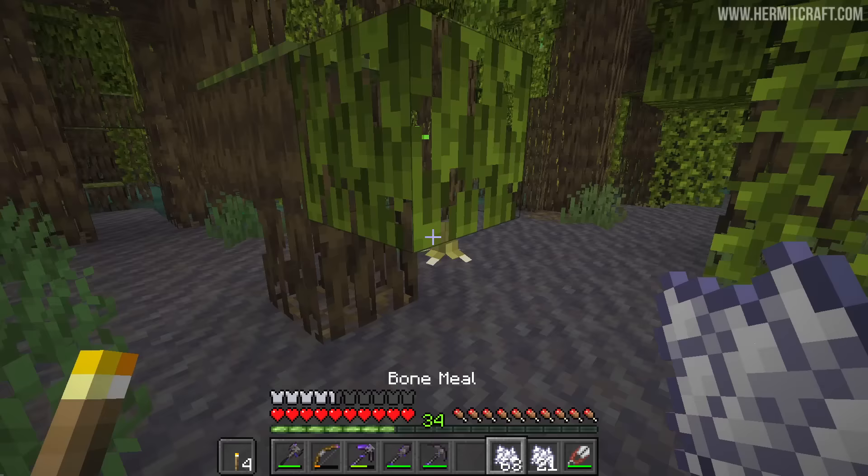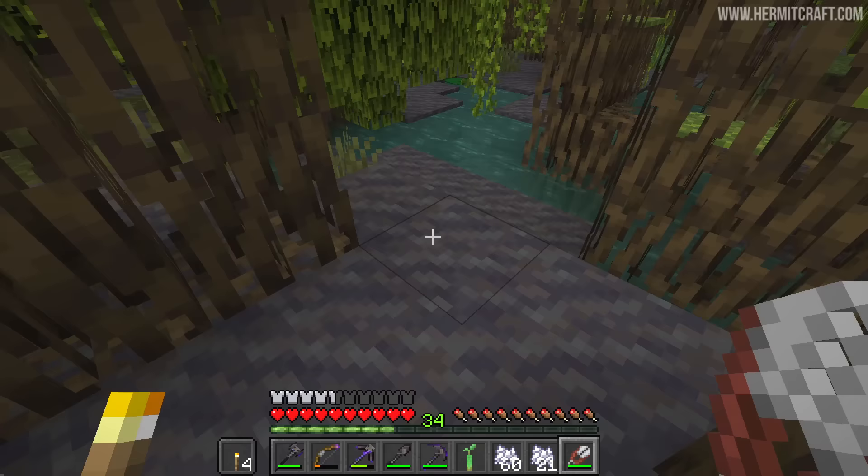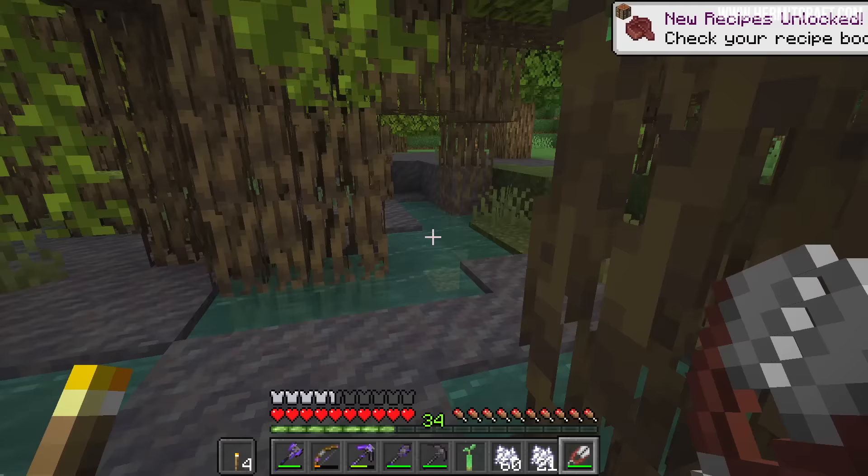Once we have one of these, we can bone meal it and that will create the proper propagule, which can then be bone mealed to create the full sapling, and then we can grow our own trees. As for the mud that grows here, we can make that with water bottles and dirt, and I've got a contraption that we're going to build in this episode to make the mud.